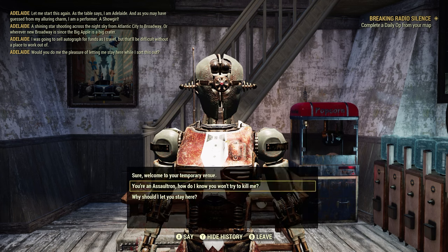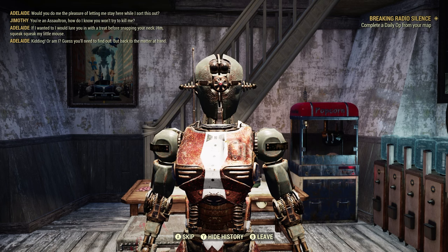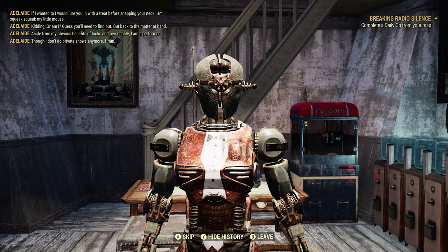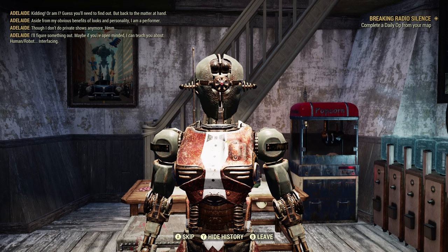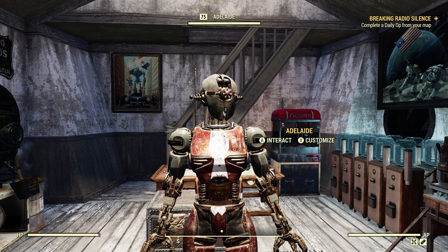Sure, welcome to your temporary venue. You're an assaultron - how do I know you won't try to kill me? If I wanted to, I would lure you in with a treat before snapping your neck. Wow. Aside from my obvious benefits of looks and personality - I'm a performer. I don't do private shows anymore. I'll figure something out. Maybe if you're open-minded, I can teach you about human-robot interfacing. What? I don't even know what to say to that. It's a Geiger counter.